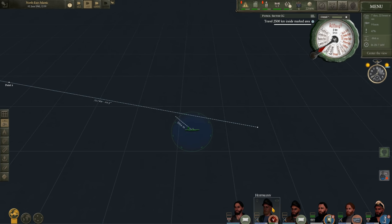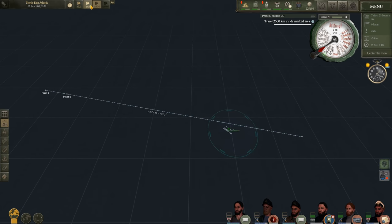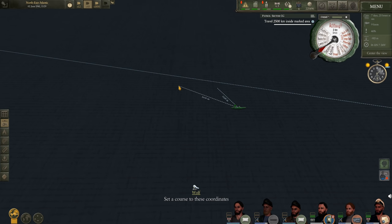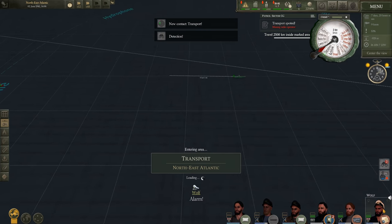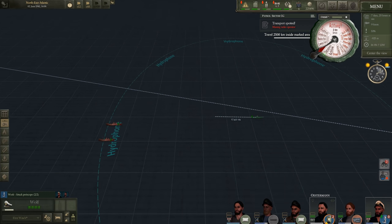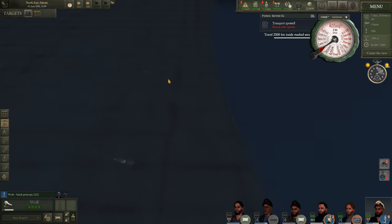Hoffman is currently preheating our torpedoes, which is quite nice of him. We lost hydrophone contact, which is less than ideal. We've got them again — transports. Osterman is exhausted, so I need to get him into bed after this attack.